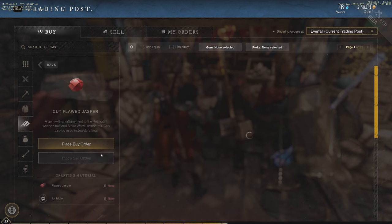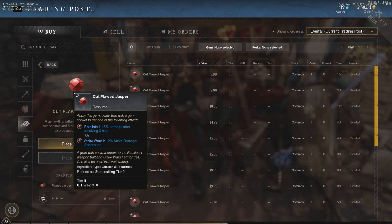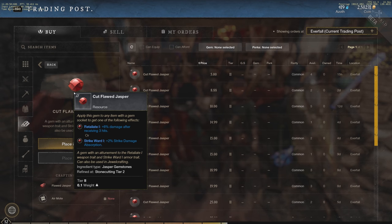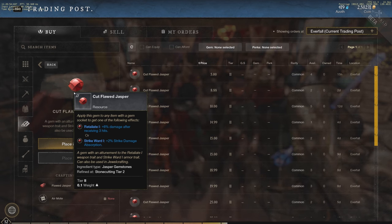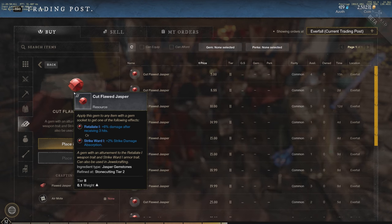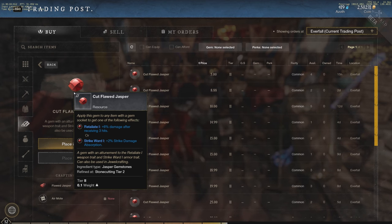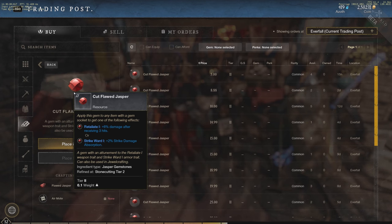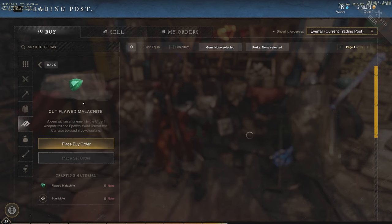The Jasper gives plus 6% damage after receiving three hits. This could be very strong at tier 4 or tier 5, since tanks receive three-hit combos very frequently. If you want to go sword and shield, take those hits, and then lay down massive damage, you could definitely use Jasper to take advantage of that.